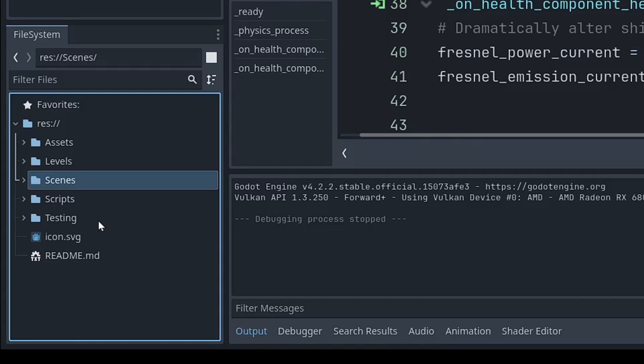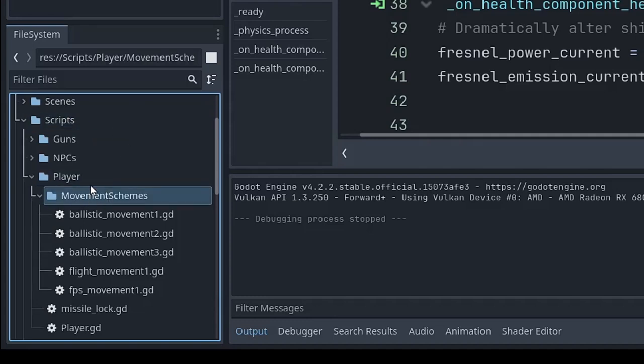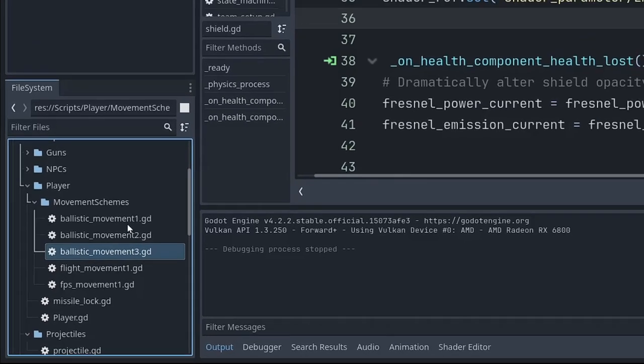Within the scripts/player subfolder, I have a folder named movement schemes. I experimented with at least five different player movement schemes — three different versions of ballistic, a basic flight movement, and one inspired by first-person shooter style movement. I messed around with all the export variables to see which I liked best, and ended up with the one I use. Most of the others are not currently being used.